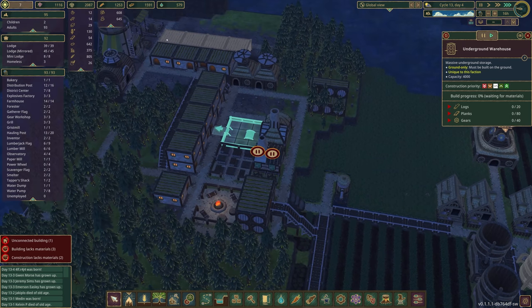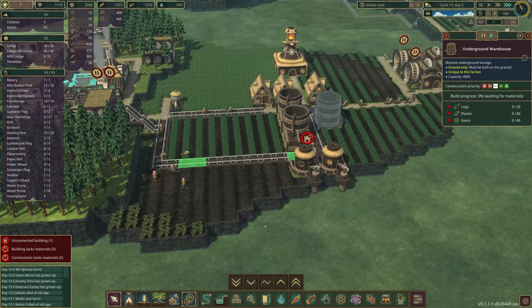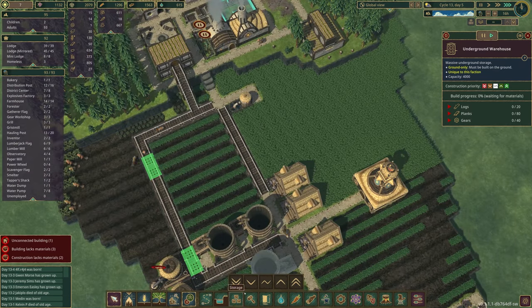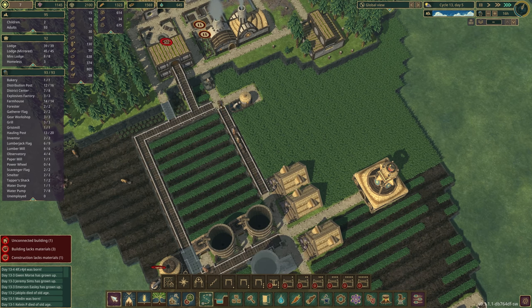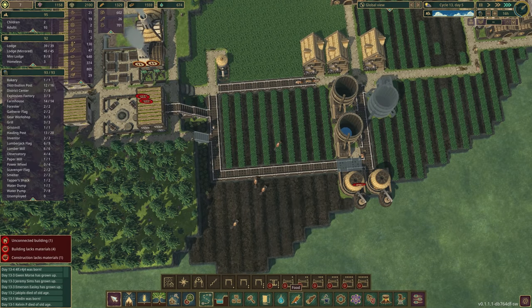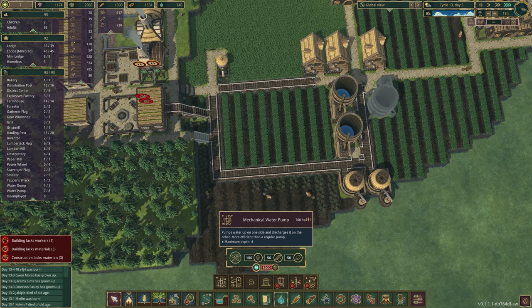We've got these done — detonate those and get our platforms in. I don't want them to focus on this when housing is a close second priority. Now I want to build this path up here for a little redundancy so we can get rid of some connections and get the water underneath in this area as well. I've never used this mechanical water pump before but I think we have all the materials.